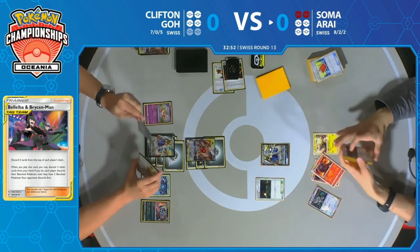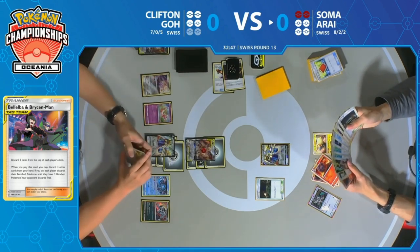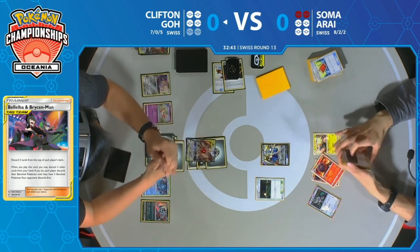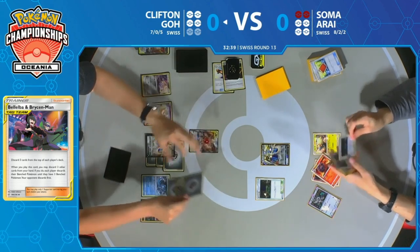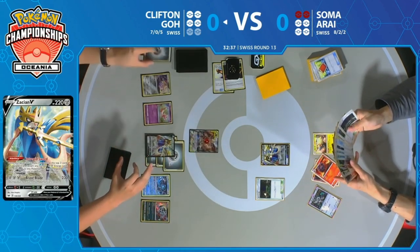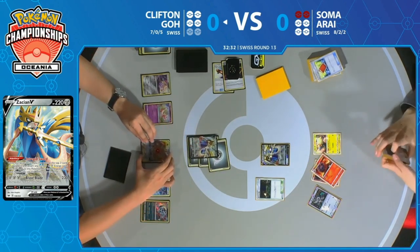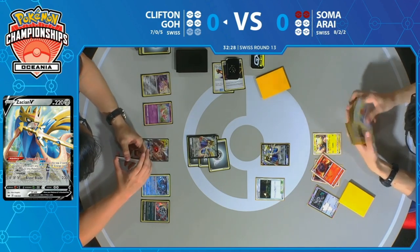Arceus Dialga Palkia now has to start dealing with this large Zacian V. We may have to see Arceus Dialga Palkia retreat to the bench to promote a new Zacian V to continue getting knockouts. This is going to be a three-prize knockout if Clifton does retreat — which is exactly what he's about to do. Retreats Arceus Dialga Palkia, promotes Zacian V, and is going to knock out the opposing Zacian V to take three prizes and bring himself down to only one needed.